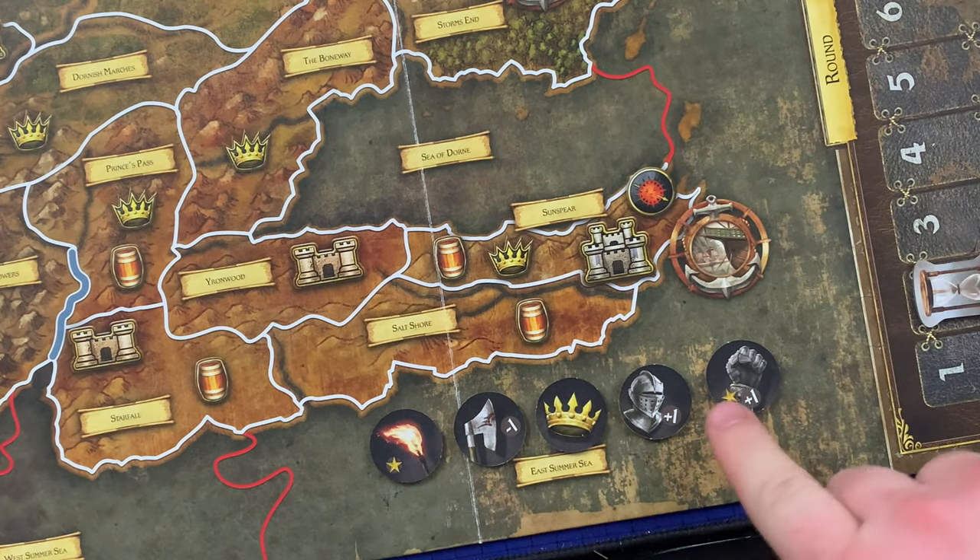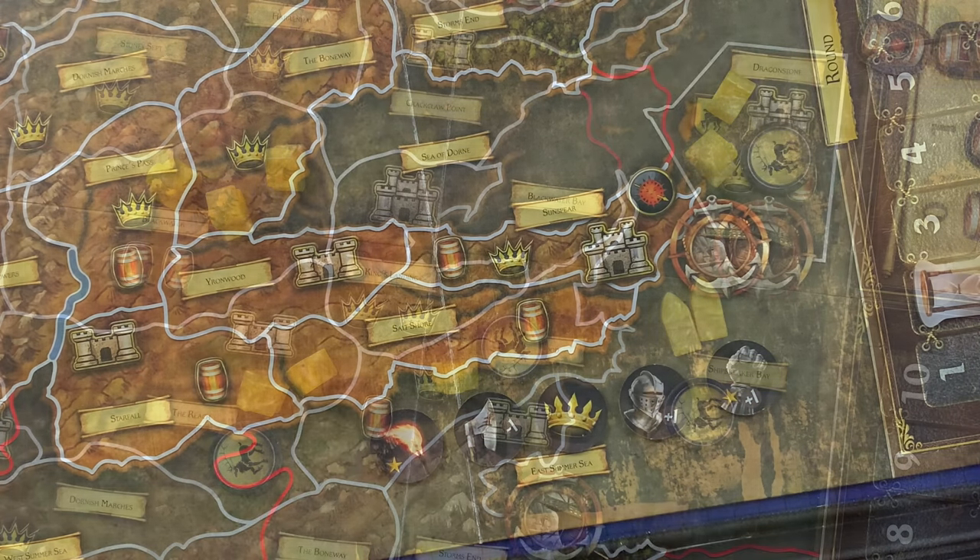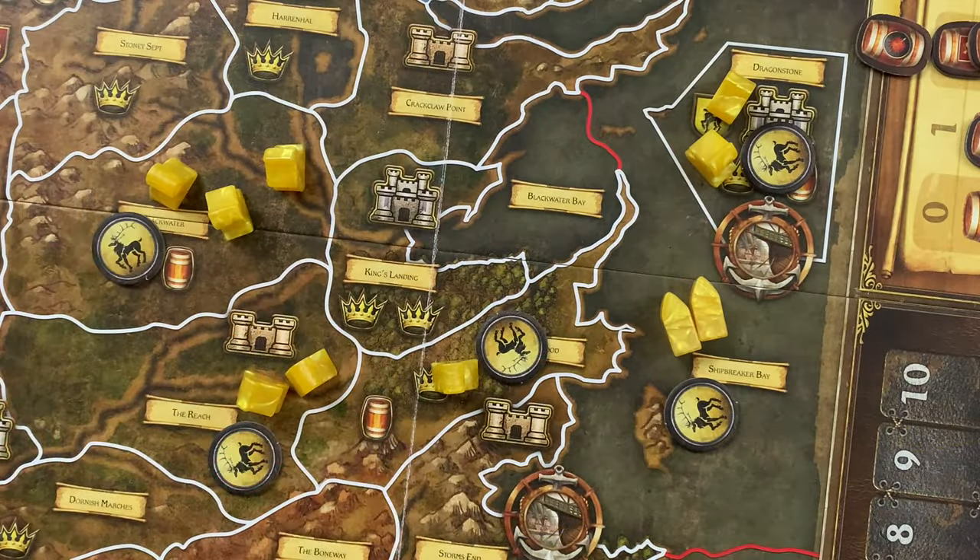There are five different types of order tokens: Raid, March, Consolidate Power, Defense, and Support. Any order token with a star is a special order token. A player may use any of their 10 regular order tokens during the planning phase, but may only use a number of special order tokens equal to the stars printed next to their position on the King's Court influence track.